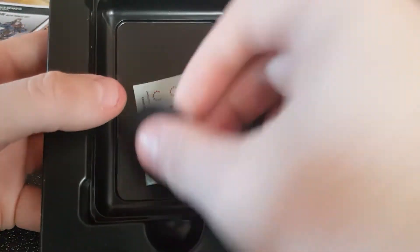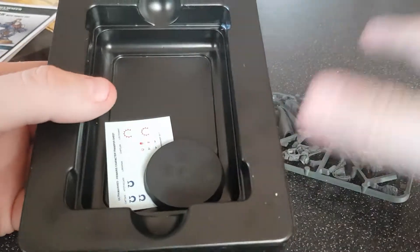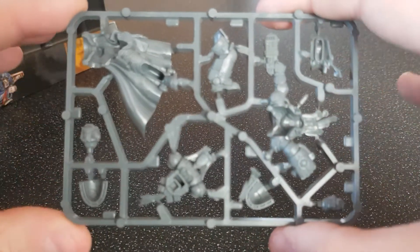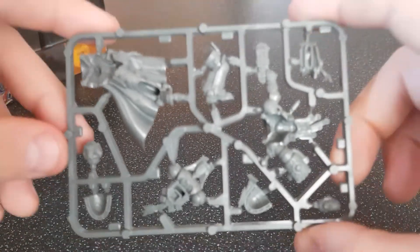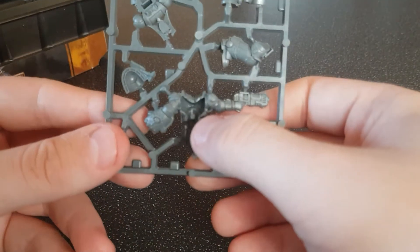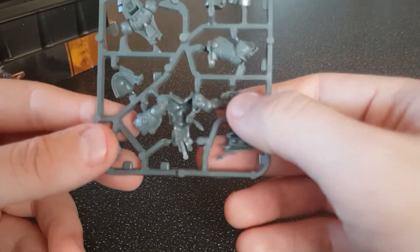So here's the sprue. Of course you get the standard base and transfer sheet in the bottom there for Ultramarines, but you can do whatever. I must say it is quite a nice looking model for what it is. There's the back piece — well, the back side of the chest piece. And there's the plasma pistol just there.